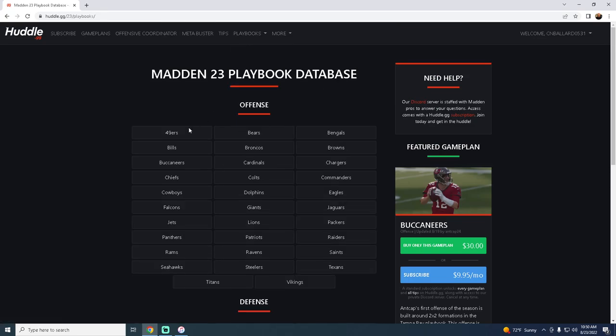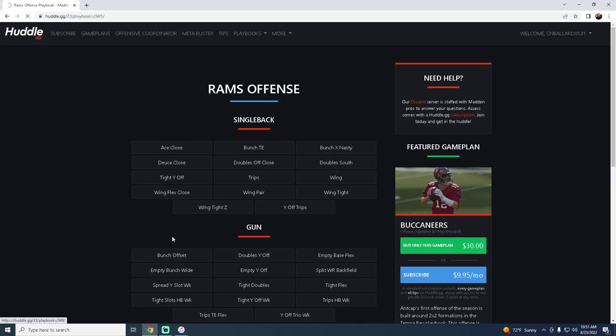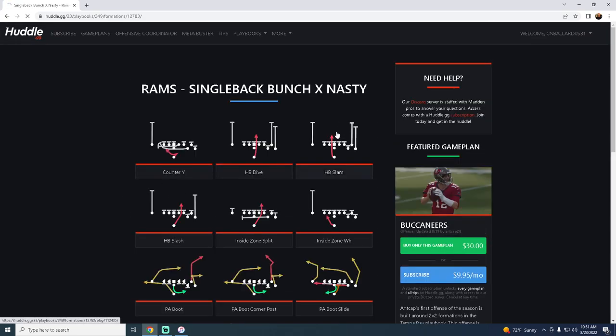Number four on our list is going to be the Rams offensive playbook. The Rams playbook is really unique — the Rams and the Vikings are very similar in a lot of what they offer. But what makes the Rams playbook so good is it has Bunch X Nasty, which is a really good formation this year.